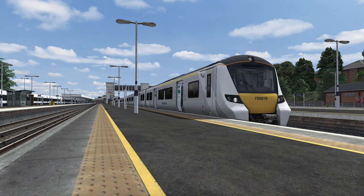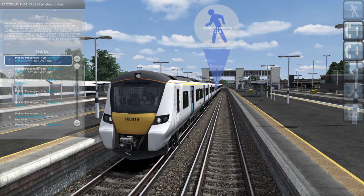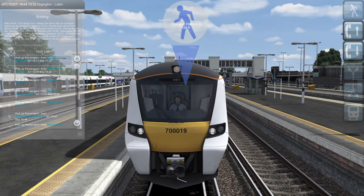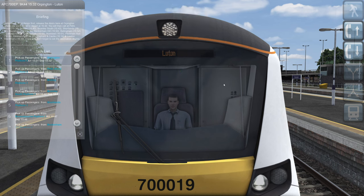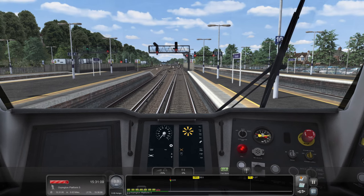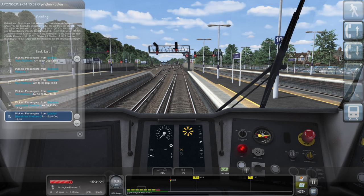Hello everybody, it's Joe here and welcome back to Train Simulator 2022. Today we're down at Orpington — essentially where we left off in the last video — and we're going to be driving a Luton-bound service. It's the 9G44, the 1532 service from Orpington to Luton. Journey time is roughly 50 minutes: leaving at 1532, arriving at 1618.